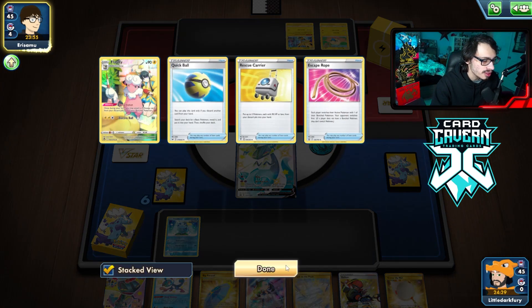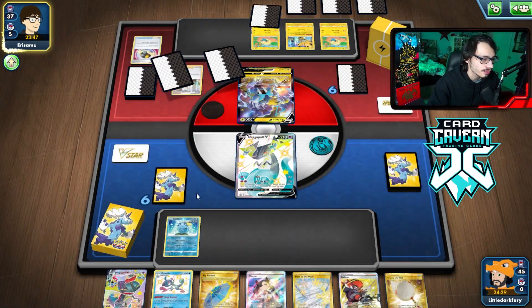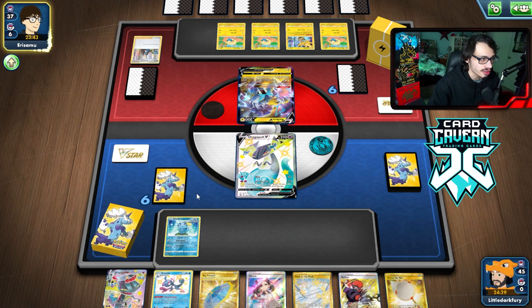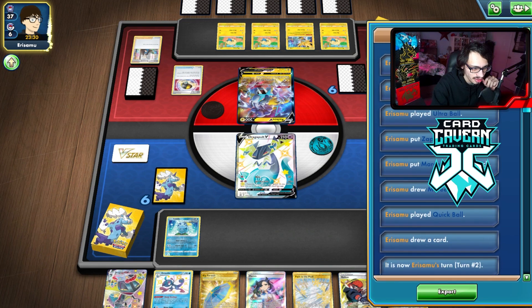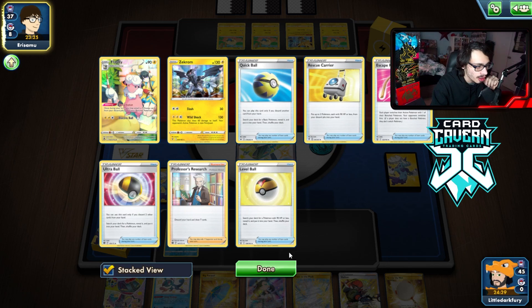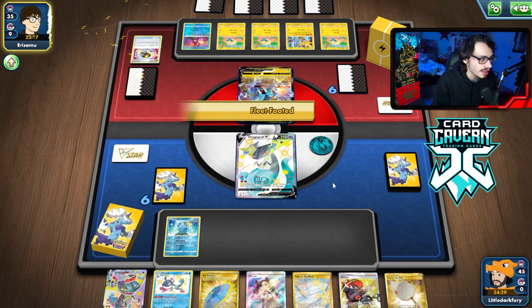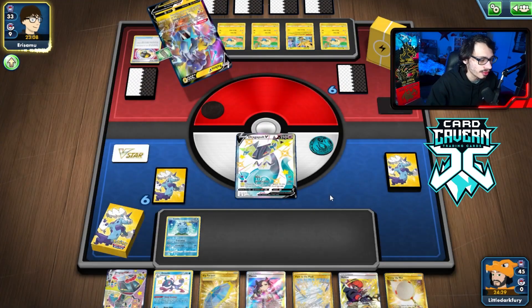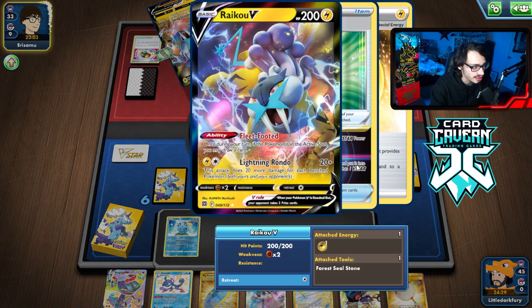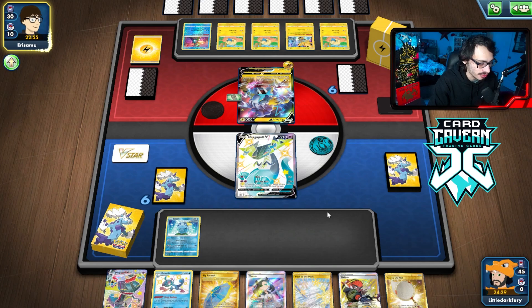They have an Ultra Ball — they're getting Crowbat, rope, and Rescue Carrier, discarding for another Marnie. They have one card in hand. It's a Professor's Research for seven — they always have it. They got Ultra Ball and Speed Energy. They did Fleet Footed already and found energy. The Fleet Footed into Speed Energy is kind of cringe. Now my Dragapult is going to take damage next turn unless I can Marnie them into a bad hand.